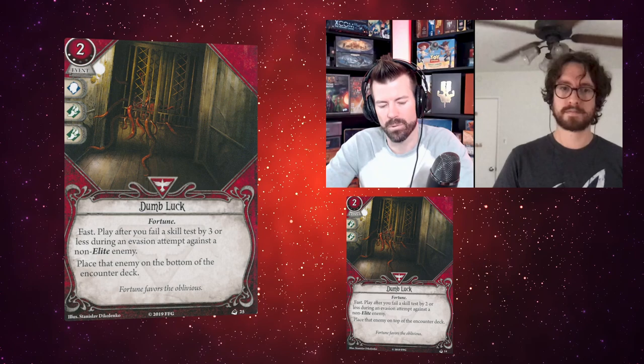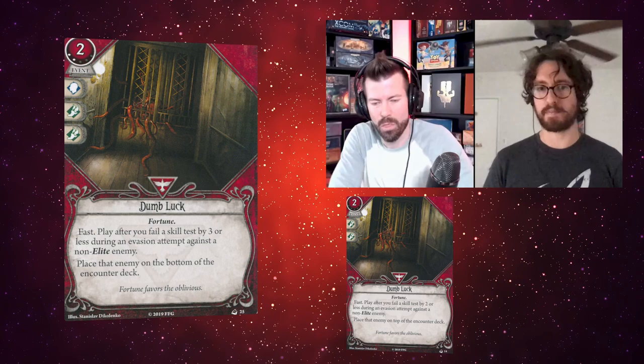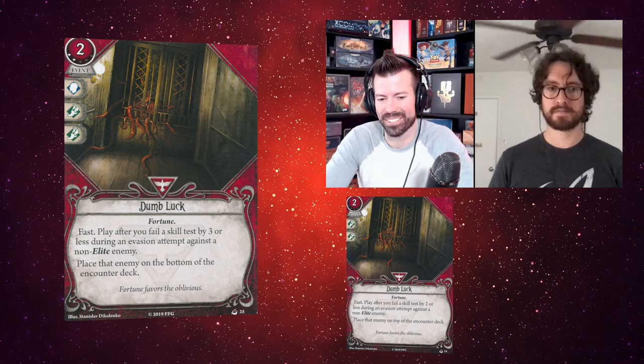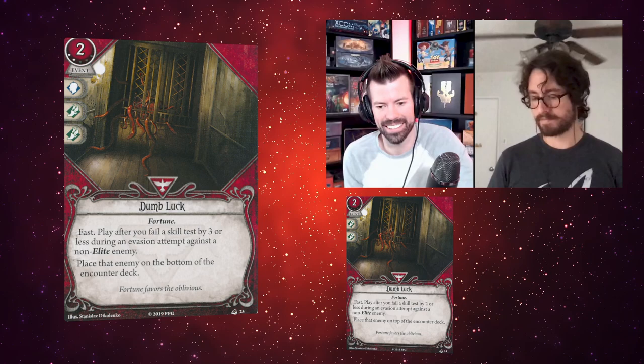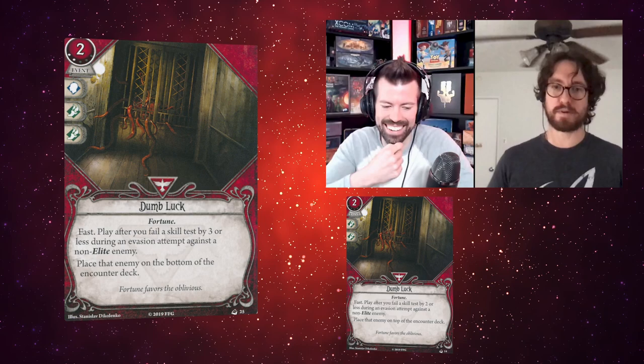Enemies are not always worse than the average treachery — placing on top is not clearly better than the bottom because there are plenty of treacheries that are worse than an enemy. These are for two different purposes. The original Dumb Luck — I'm surprised you're defending it since I feel like no one ever played it. The bottom of the deck is NOT better than the top — I cannot disagree more. There are so many strong non-elite enemies you just aren't prepared to deal with, and this gets rid of them.